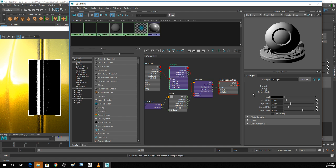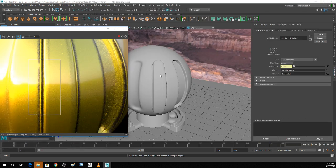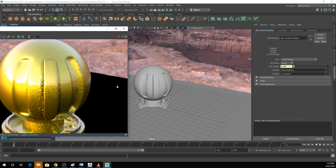Redshift is nice because you can control this with a ramp shader, which I find much more intuitive. But you can use the multiply node to chip out the edge and make it a little bit more irregular. This helps give it a more organic, natural feel compared to just having a perfect ring of chipped paint around the edge.